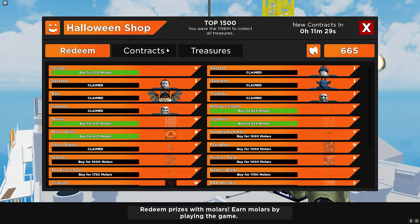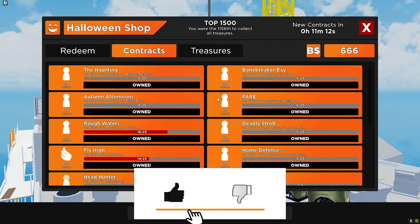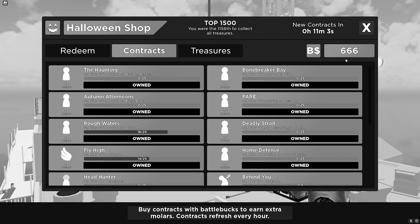If we come over to the contracts, this is how you can actually get the molars, and they've actually increased how many molars you get, which is quite sick. Before, this used to be quite a lot less, but now it seems they've actually buffed this, so that's pretty good. What is not good is I spent all of my books when they were not buffed, so yeah, I missed out on that one.